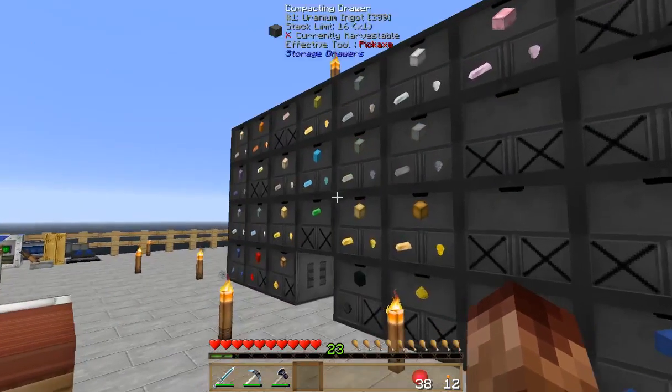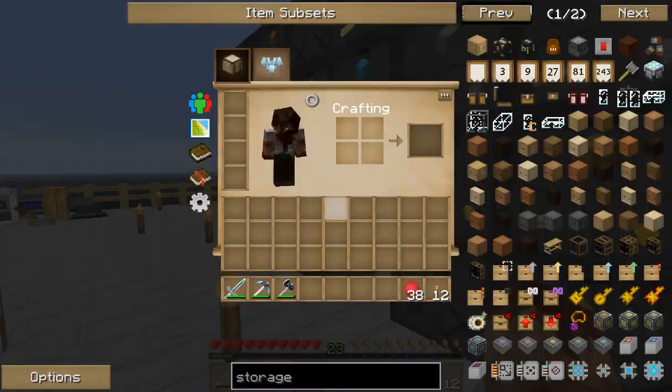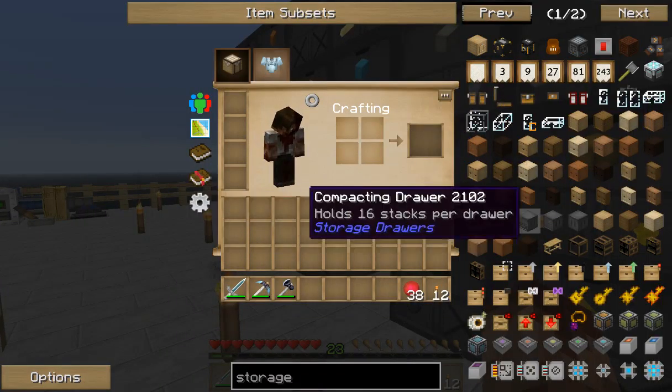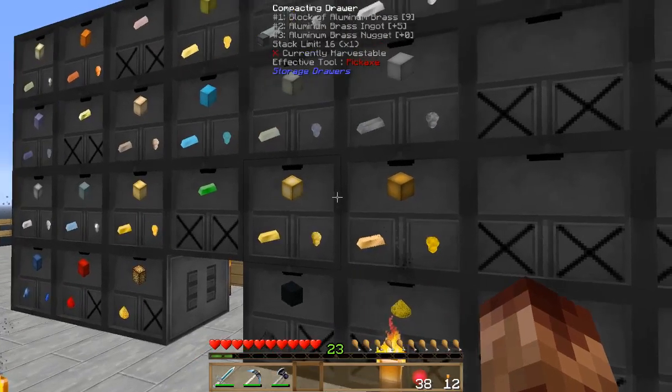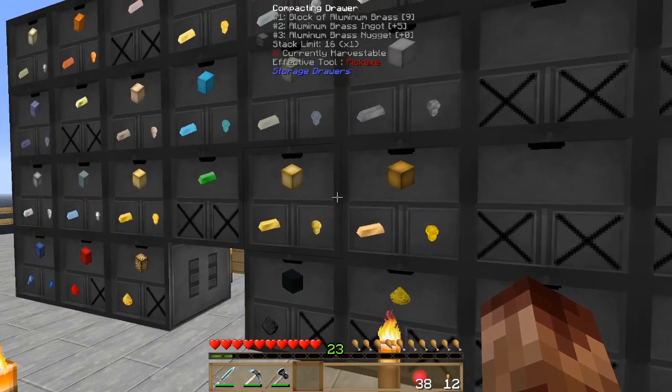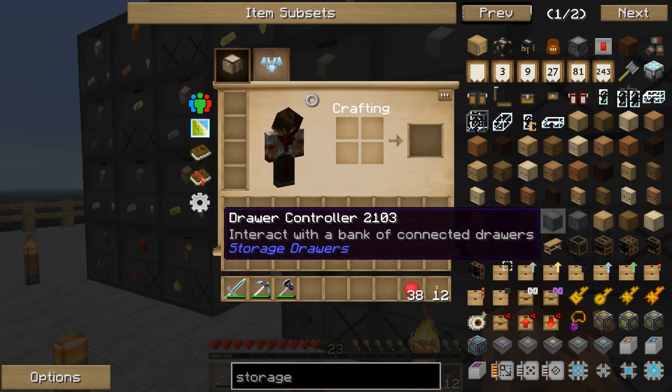So I was on my way to making a storage setup. I made the drawers and I made some compacting drawers. So I got the drawer controller.